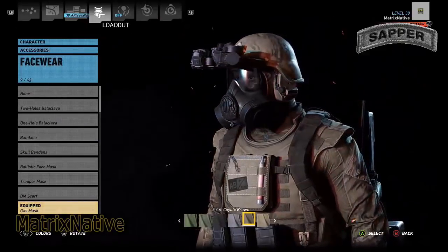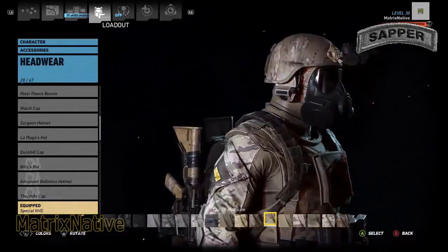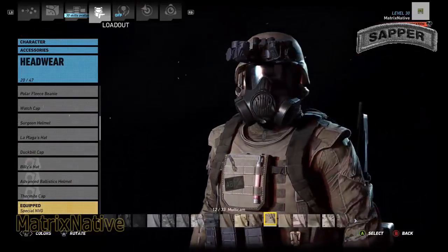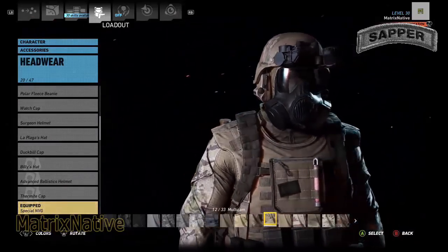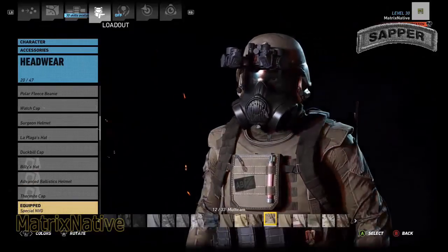Go ahead and put the gas mask in the 5-6 Coyote Brown. Headwear today — we're going to go ahead, keep it real. Put on your special NVGs with that ACH — that'll keep you squared away. They do wear the Kevlar so we will equip the ACH with NVG. If you don't have the NVG, just go ahead and equip the normal Brain Bucket.